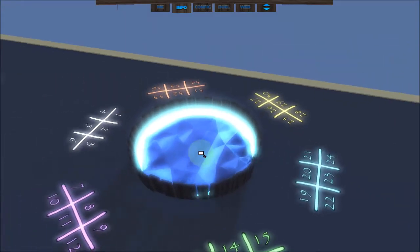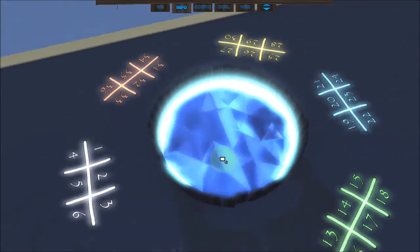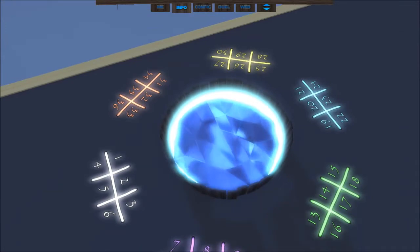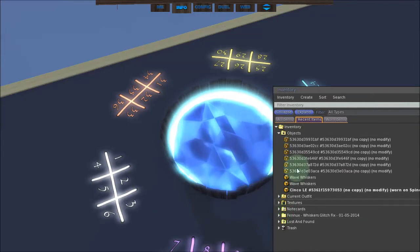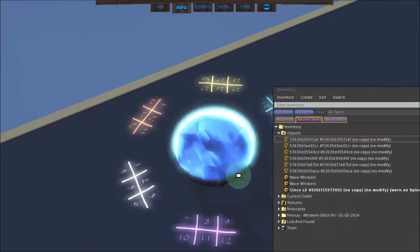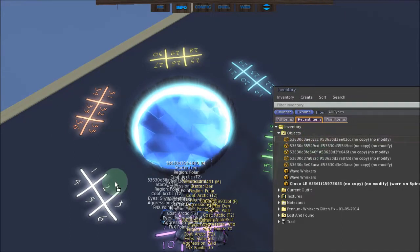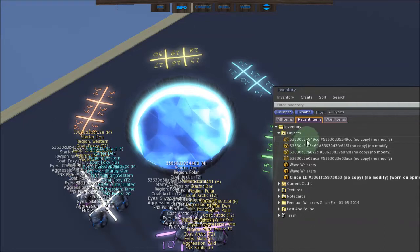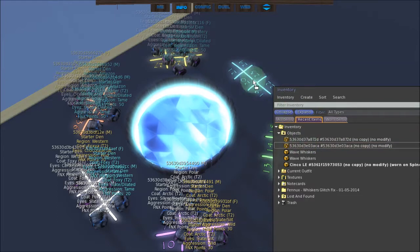So here we go. We've got the Fantasy Gateway right here, and it's actually way more simple than you think — it really is. I'm going to go to my recent objects here. All you have to do is drag and drop. Those 6 there, those 6 there, those 6 there, another 6 here, another 6 here.